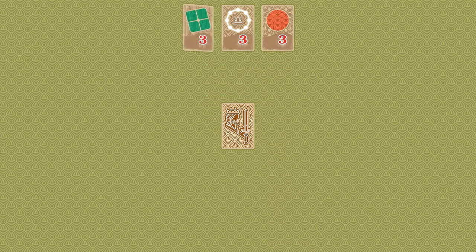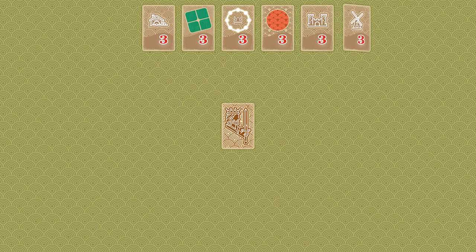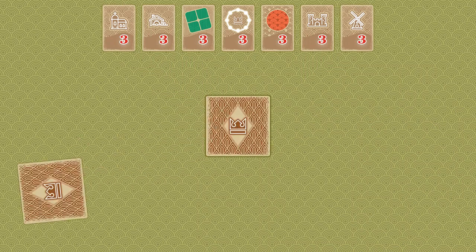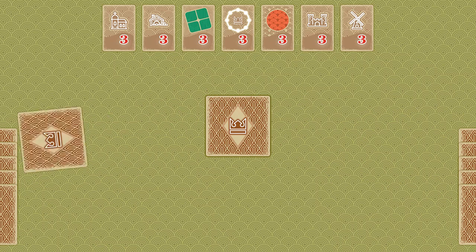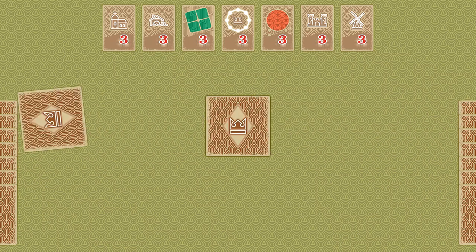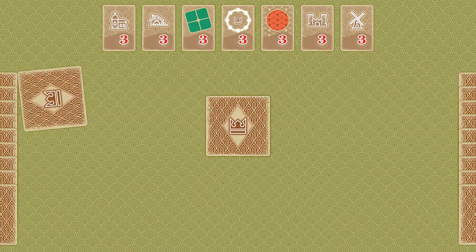Place the King's Road Edict card on the table, as well as the additional 6 random Edict cards. Distribute 10 Kingdom cards to each player. It's all set and ready to play.